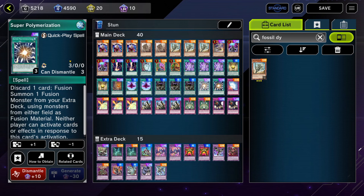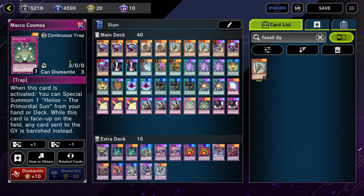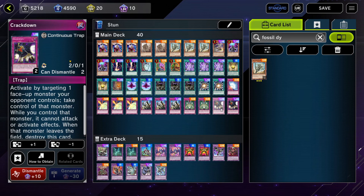And then finally for the spells we have 2 copies of Super Polymerization, another piece of removal that our opponent can't respond to. And then onto the traps, we have 1 copy of Mirror Force — who'd thought we'd see Mirror Force in 2024 — and then 3 copies of Storming Mirror Force, which is basically Mirror Force but the opponent's monsters get sent back to the hand instead of being destroyed. Then we have 3 copies of Solemn Judgment, 2 copies of Macro Cosmos — another card to shut down the graveyard — and then 2 copies of Crackdown, a continuous trap card that steals control of our opponent's monsters.